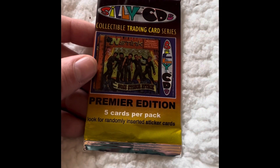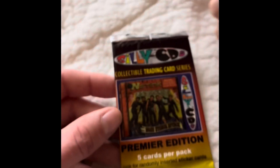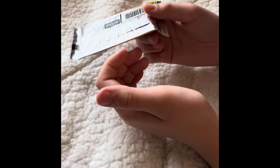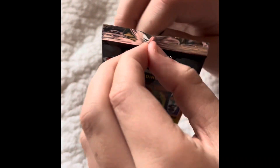All right, we got the last one — the Silly CDs. Got *NSYNC on the cover, I think that's pretty funny. Here, you open that up. Right off the bat, it's not wax like the other ones — those are wax paper, these are foil. It feels like a normal card pack. These are only 23 years old, where the rest of these are definitely a lot older, even though they're not dated anymore.